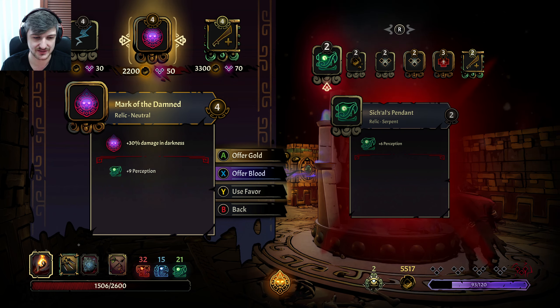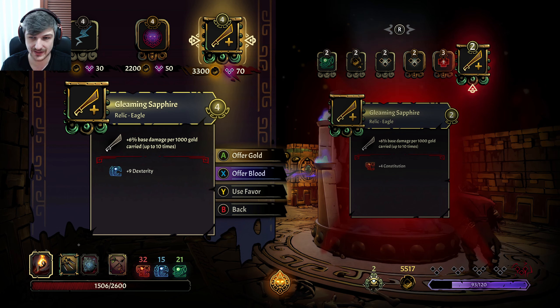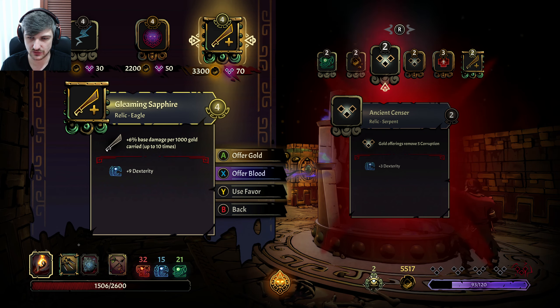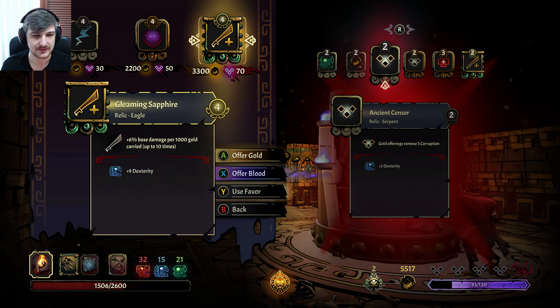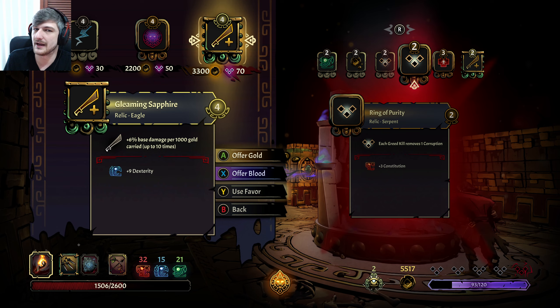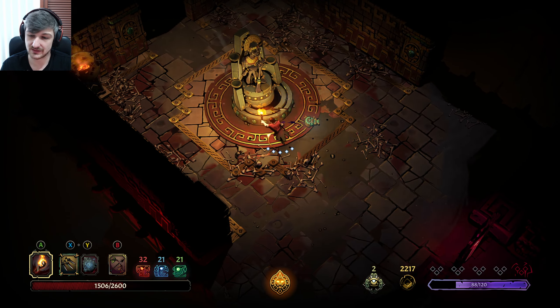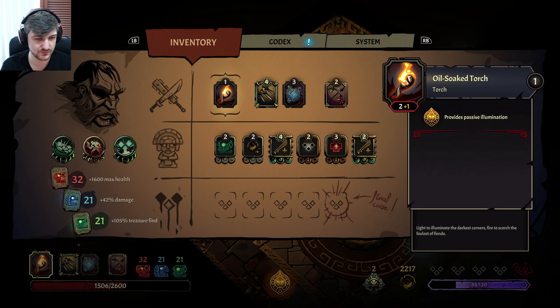We have 5000 right now and it's 9 dexterity, which is also a lot of damage. Gold offerings removing 5 corruption hasn't been doing much for us lately. I think we put the 6% damage per 1000 gold here — that means we only go by 6 decks, but we're doing more kills now and getting a lot of greed kills because of the time limit, so we're stacking combo there. Because we're offering gold and we just got rid of it — nice. Now we do 42% extra damage, I love it.